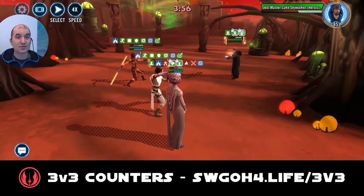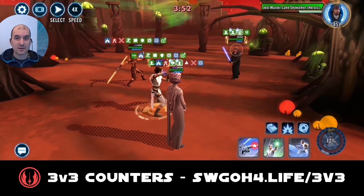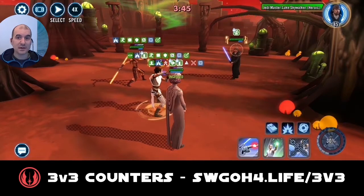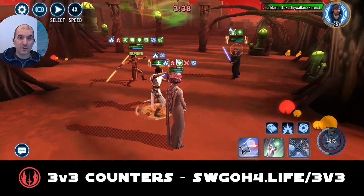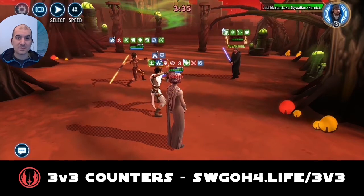Boom! We were able to one-shot both Ahsoka and Grandmaster Yoda. So if you put Jedi Master Luke on defense as the lead, make sure you put two tankier characters alongside him that can tank the ultimate from Rey. Otherwise, Rey with Bastila can easily take this team down.